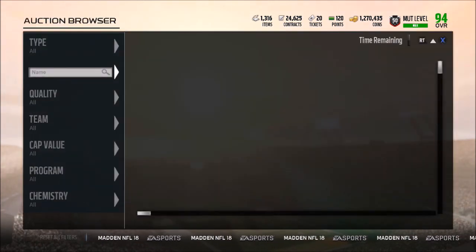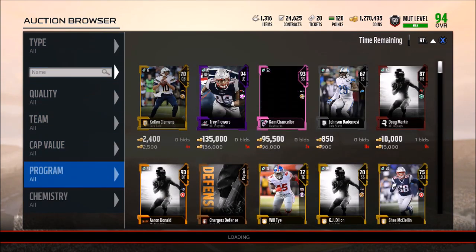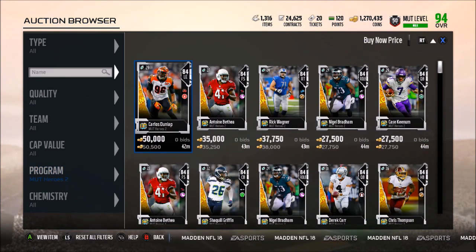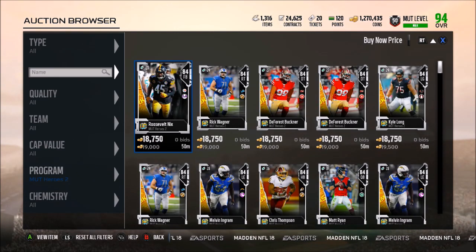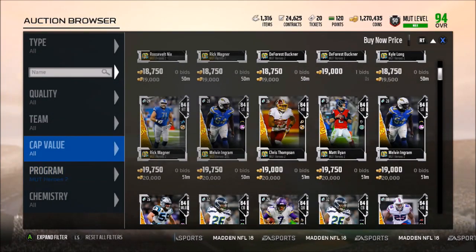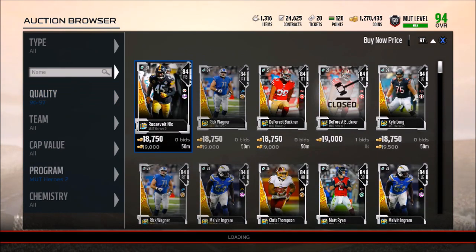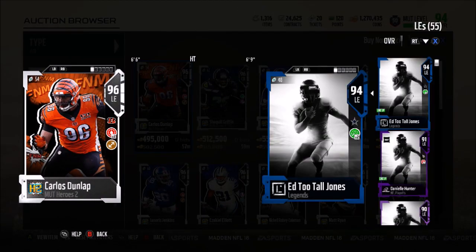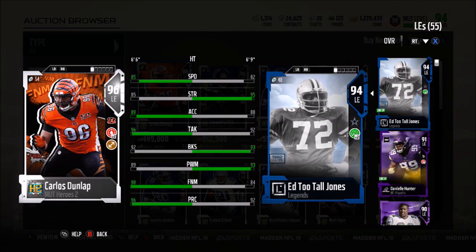Let's go ahead and take a look at the new Mud Heroes up on the auction block. We have 84 Roosevelt Nicks, 84 Rick Wagner, 84 Melvin Ingram as a left end. I thought he was a strong linebacker but I guess they switched the position. Let's take a look at the 96 overalls — Carlos, unfortunately I'm not picking him up because he's a left end with 85 speed. You get 90 overalls from the solo challenges, so that's not too bad actually.